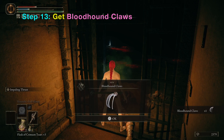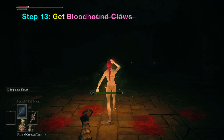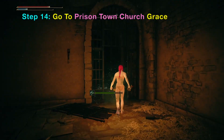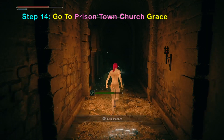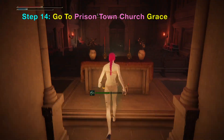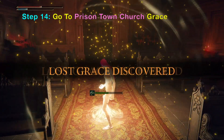The Bloodhound class is pretty powerful and causes a bleed effect. Next you want to go down through the gates and then up the stairs, and then activate the Prison Town Church Grace.